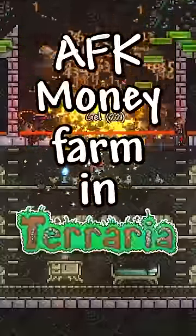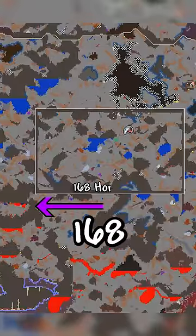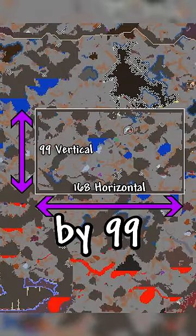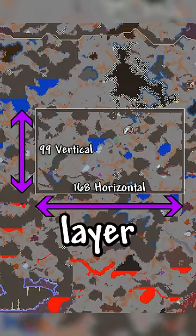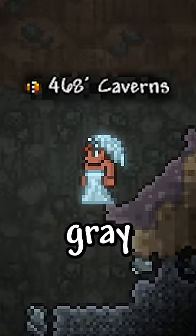How to make an AFK money farm in Terraria that generates plenty of platinum and tons of rare drops. First, you need to mine a 168 horizontal by 99 vertical block area in the cavern layer. You can tell it's the cavern layer with a depth meter, or whenever the background turns gray.